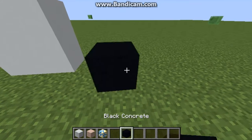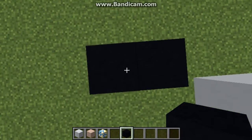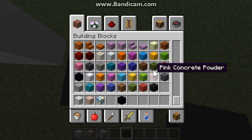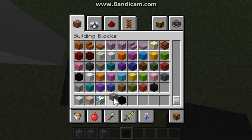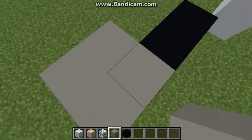Black concrete is nice for building roads - the texture sort of looks like the sand texture, but a bit different. The light gray one also has a nice texture for building roads because it is very smooth.